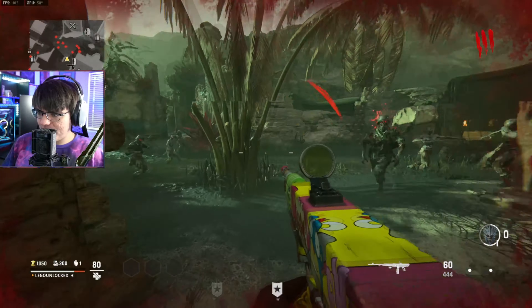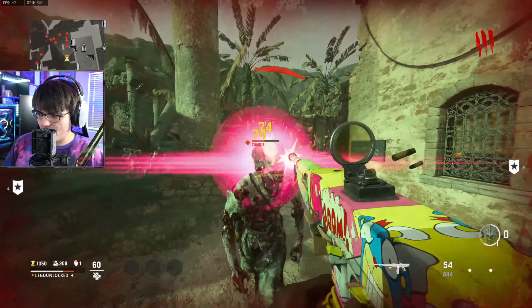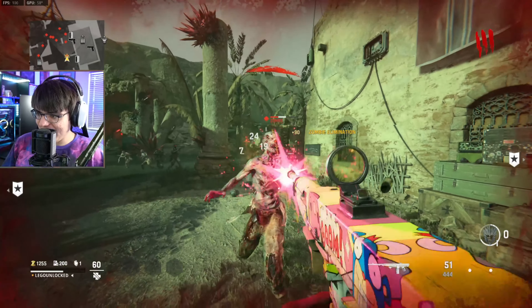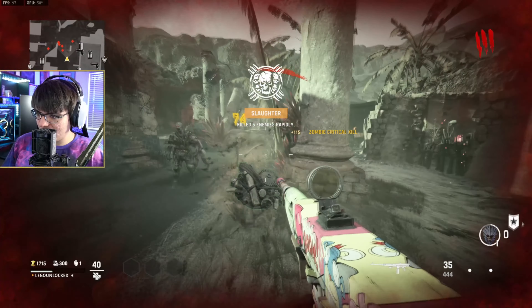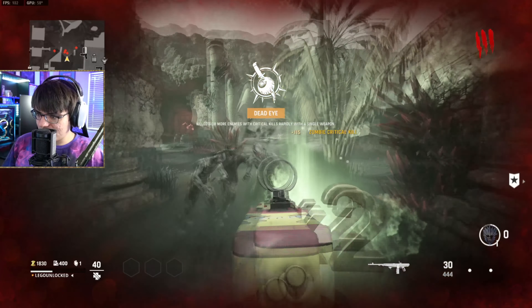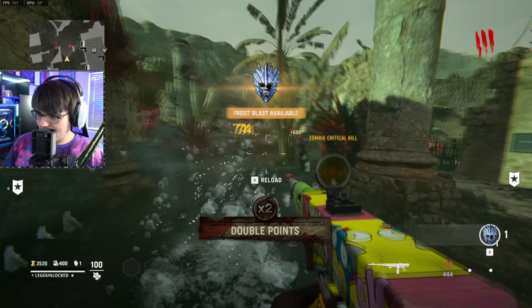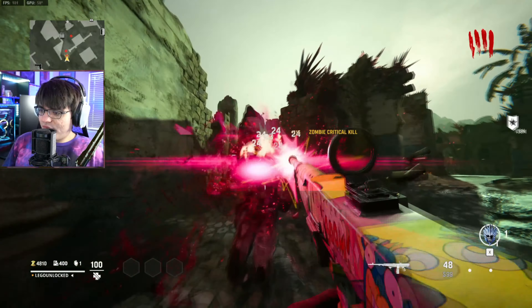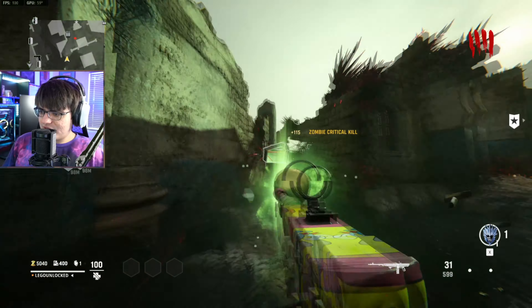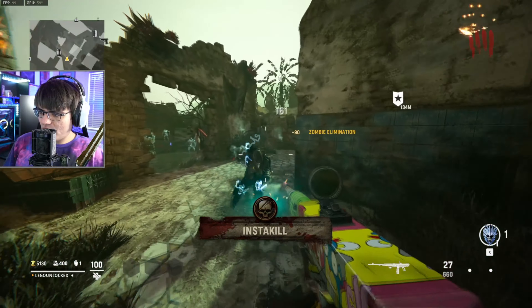We've got the other blueprint from the bundle. Let's see if this one actually works with the dismemberment. Oh yeah, this one actually works. That guy got electrocuted, that guy turned to bones, that guy turned to bones, that guy turned to snow bones. Unfortunately it seems like the Macro Five is just broken and the dismemberment effects don't work on it.